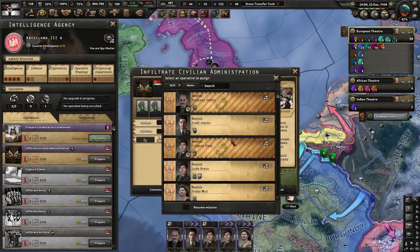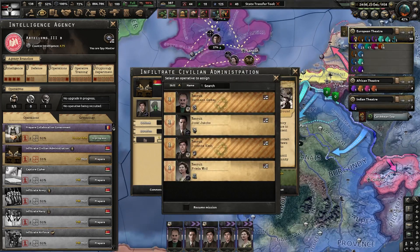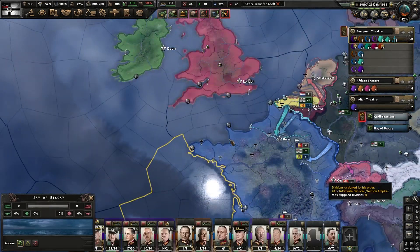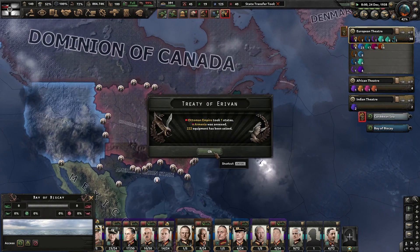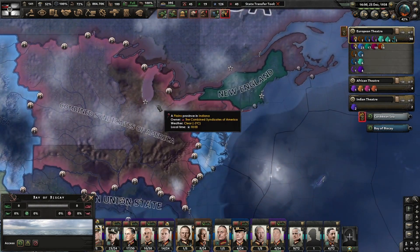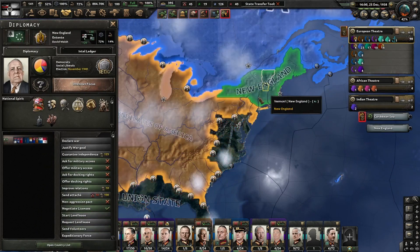Infiltrate — let's see who is not in London. This guy and this guy are not in London, so they can go take care of that: infiltrate the administration of Great Britain, or Union of Britain. The Syndicates are not having a good time. The whole Entente except New England is at war against them.